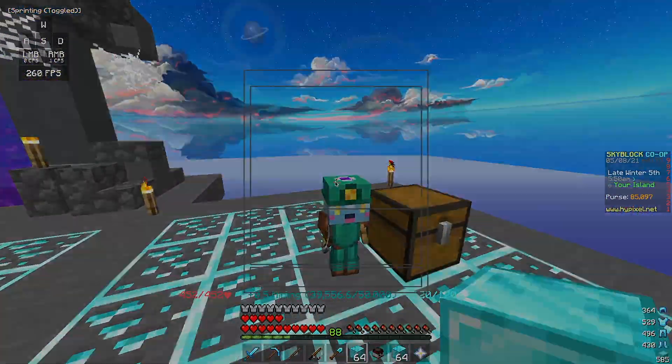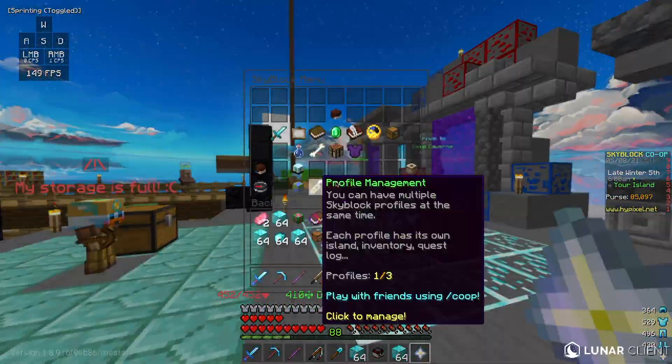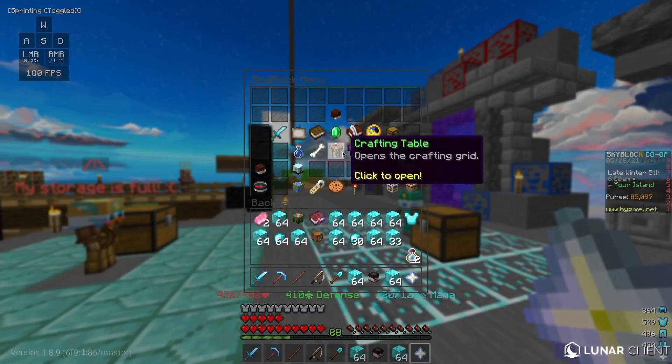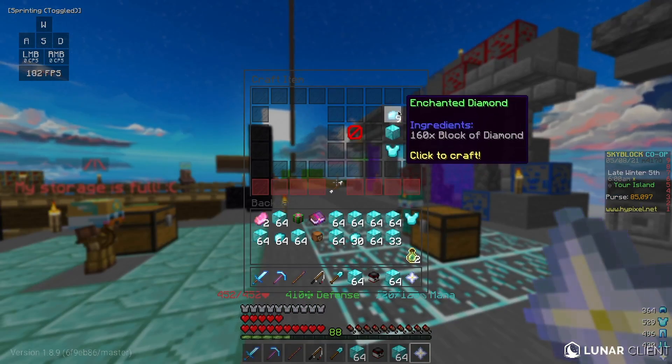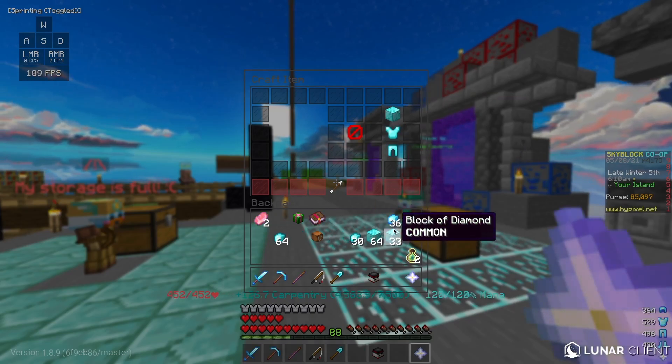Once you've got all of those, go to your Skyblock menu, go to your crafting table, then click Enchanted Diamonds, and then turn all your stuff into enchanted diamonds.